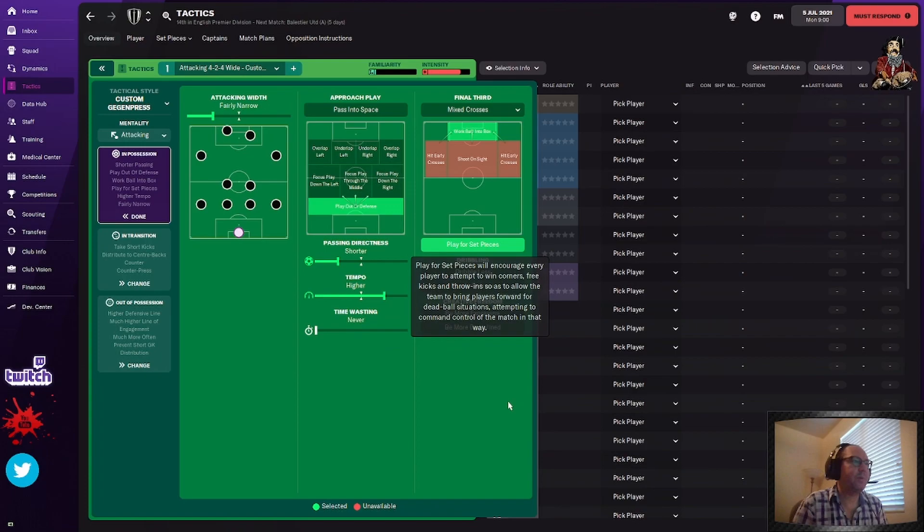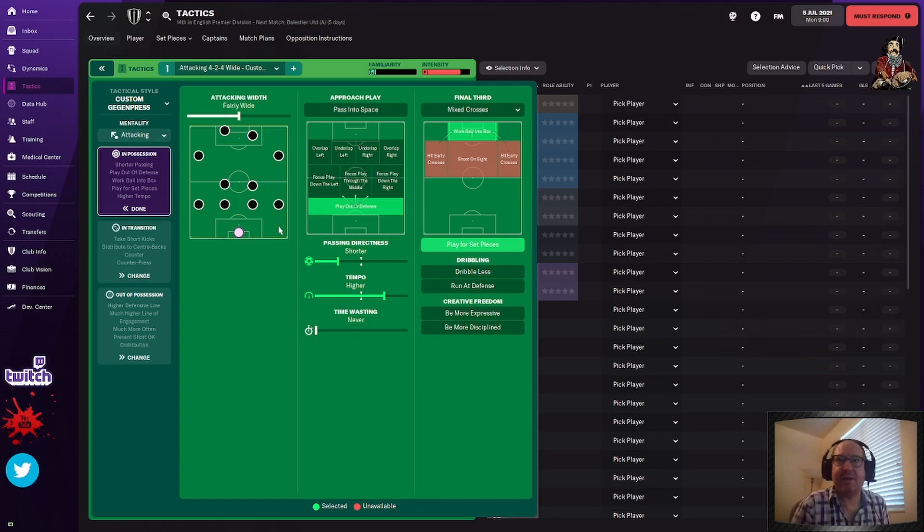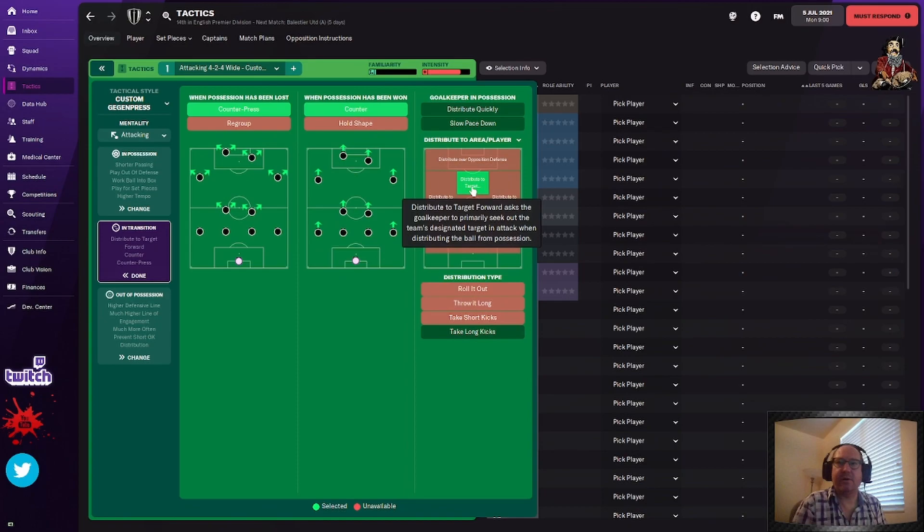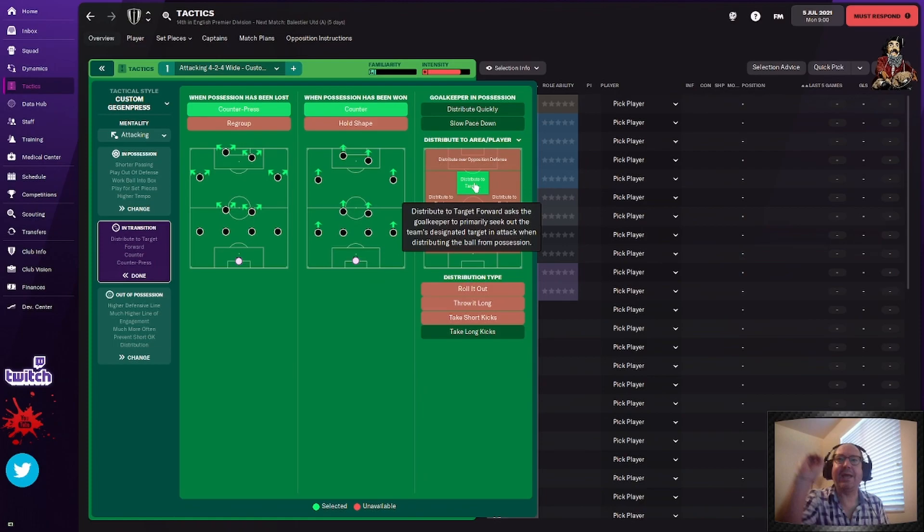I'm going to start off with work the ball into the box and click on play for set pieces. Attacking width — we're going to go to fairly wide because this is a wide formation. In transition, we're going to go in transition. GGen Press, counter, press, and counter is exactly what you want. Instead of distribute to center backs, I put distribute to target forward. This means the goalkeeper is going to try and serve the ball to your target forward striker. That's the only change you need to do — switch it from distribute to center backs to distribute to target forward.